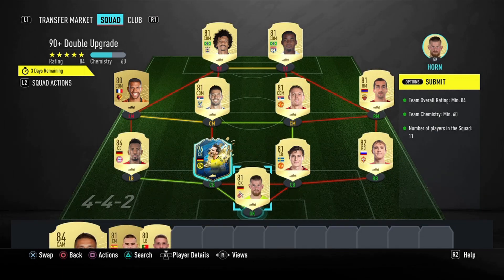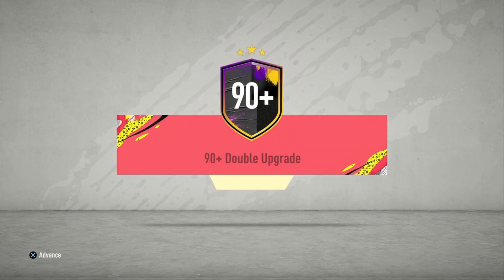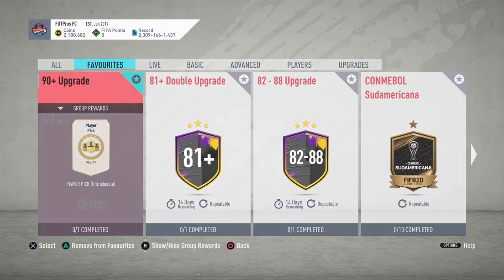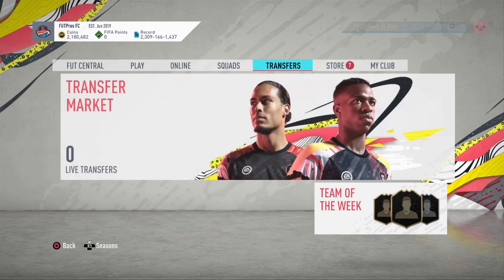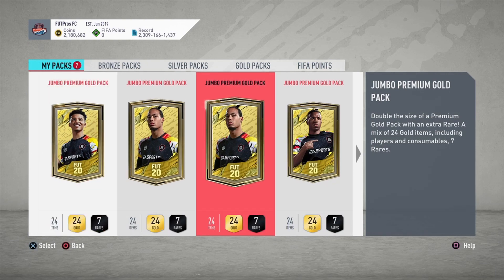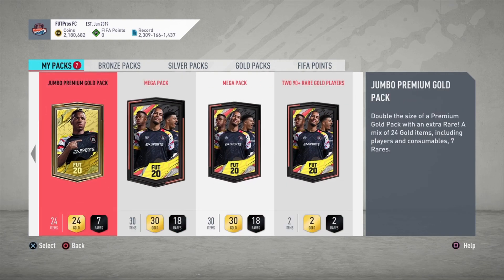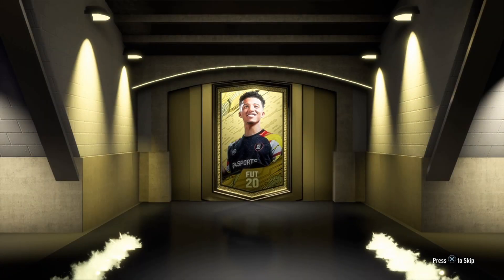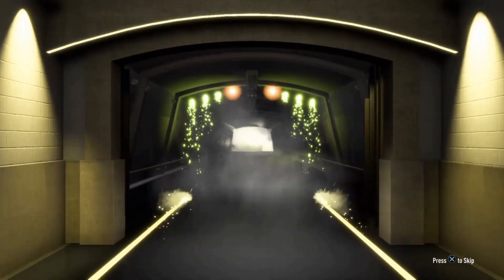I'm gonna be turning in this squad for the 90 double upgrade. I don't care — it's 96 rated — but I don't have that many 81s, and it is submitted. Can we pack a Team of the Year before FIFA 20 ends? I can't believe it. The FIFA 21 beta is looking promising — big changes to the menu, big changes overall to gameplay. I think you're gonna be excited. You have to get used to it, but once you do, it's pretty fun.